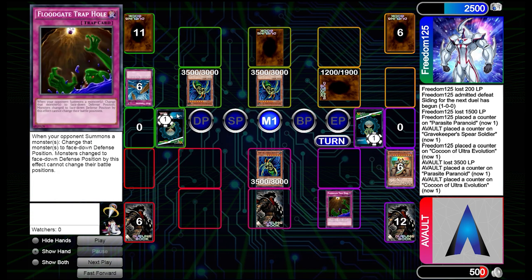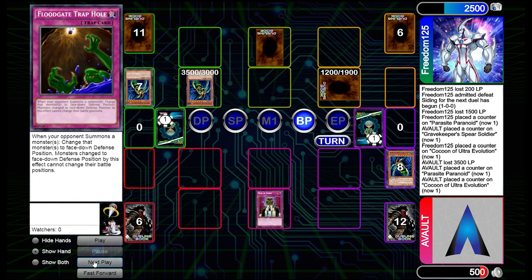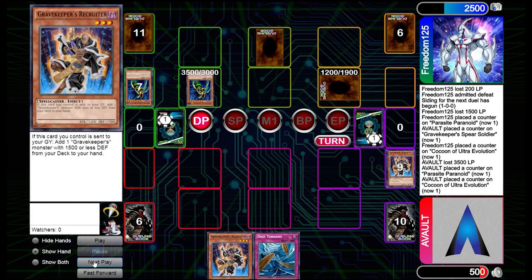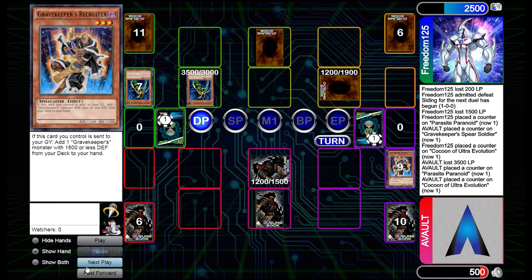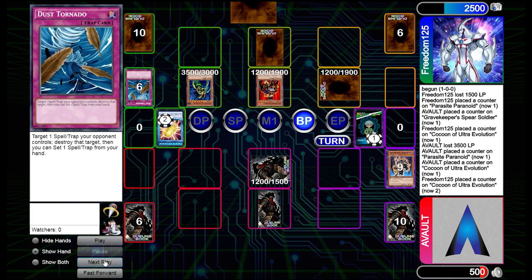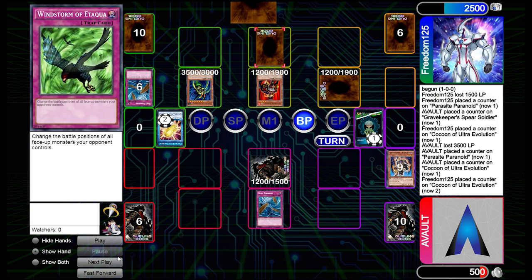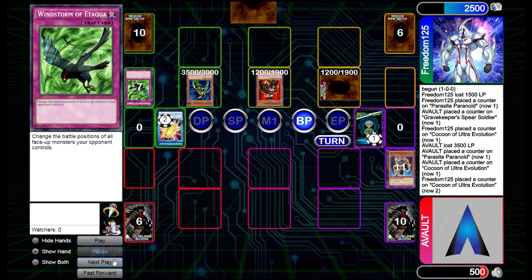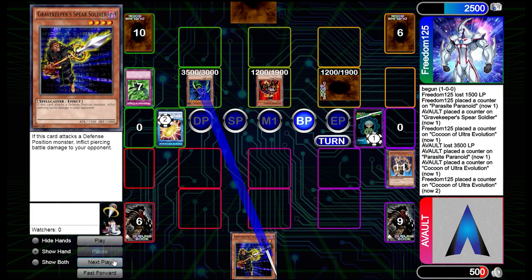They swing in again and we have to take that. They swing in for game and we play Rite of Spirit, putting Recruiter so we can search and add an extra card. We're relying on drawing a Parasite — if we get a Parasite Paranoid that would change the tide back to us. We got Dust Tornado, playing defensively, but they use their second skill part, shuffle the Moth, draw a card, and get a monster. They attack with Command Knight — we know we lost this one, and they take game two.